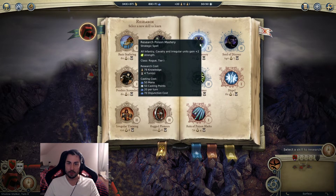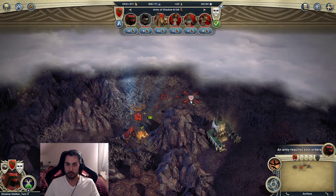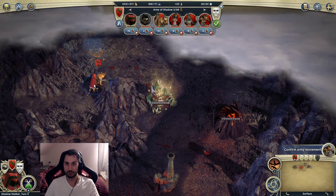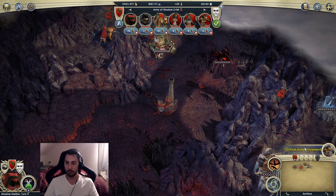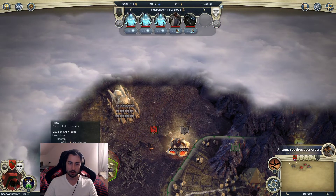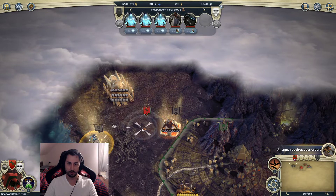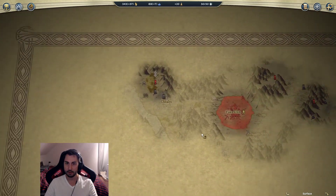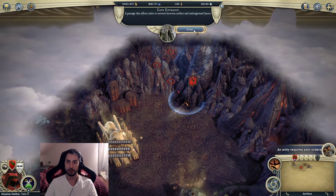I can move around this mountain and maybe take out the lost library, but that's a tall task for this group. Before doing that I need a few more levels. I would like the watchtower though, so I'll try to get that when possible. This Vault of Knowledge is actually quite nice for us. Oh, there's an entrance right there! We also have Night Vision so our vision range underground is pretty decent.